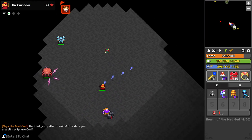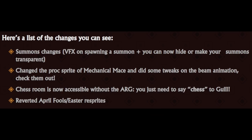Mechanical Mace in general had some tweaks to its beam animation. The chest room is now accessible without the ARG - you just need to say 'chest' to Gil - and of course they have reverted the April Fool sprites back to normal.